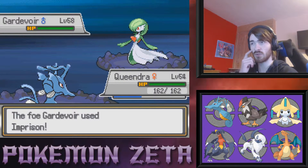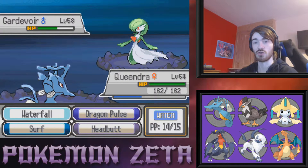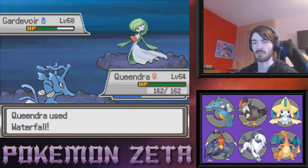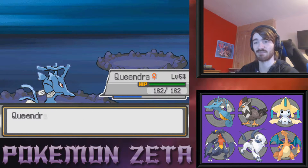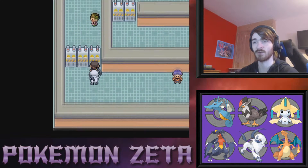We can Waterfall the Gardevoir — I feel like we should be able to. It's just a two-hit KO? It's not even a two-hit KO?! Oh my god, Gardevoir — calm yourself down. We can finish it with a Headbutt, which is my favorite way to finish people off. We still have Headbutt on this Kingdra — kind of surprising!